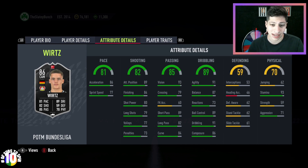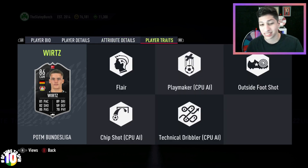He looks really nice. He's got great attacking positioning, decent pace splits, wonderful dribbling, really nice passing. And honestly, the fact that he has 93 stamina is one of the most important things on this card — you can have him in the game the whole time and not need to sub him off. He's got the Flare trait, Outside the Foot Shot trait, and Chip Shot trait.